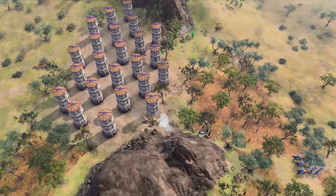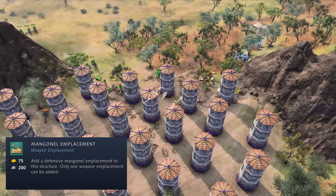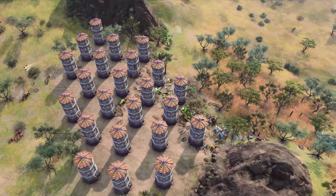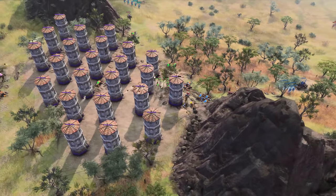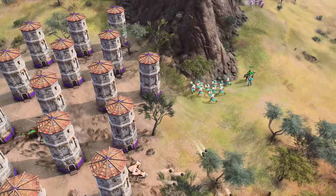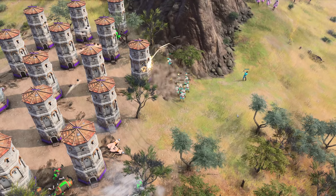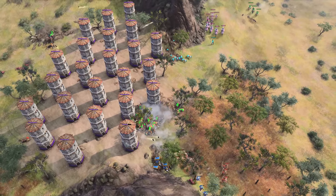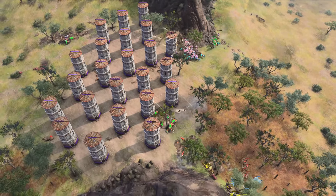The 13th and final insane unique mechanic for the Byzantines is the mangonel emplacement. What makes this emplacement absolutely ludicrous is not only that it's the first time we're seeing it, but because it is a scalable area of effect attack. In any big team game or FFA, you can put outposts down and spam these without having to worry about your population. It also means you can pull off defenses in the Castle Age with this emplacement without risk of losing it to a Springald attack or a cavalry snipe.